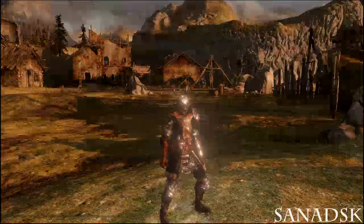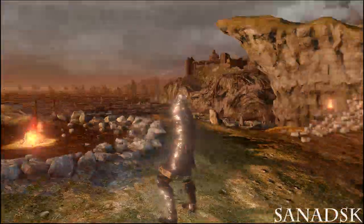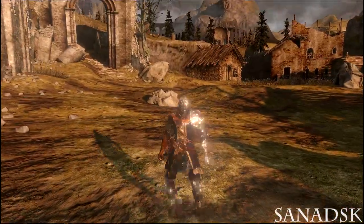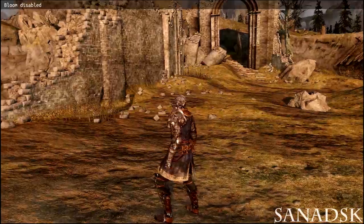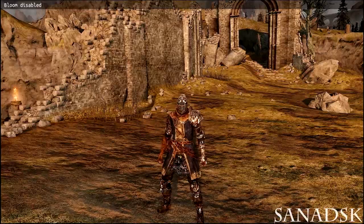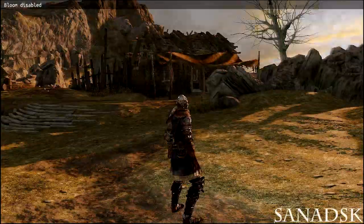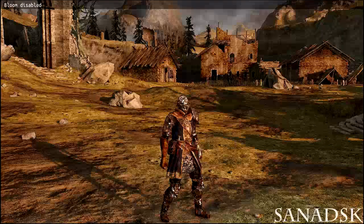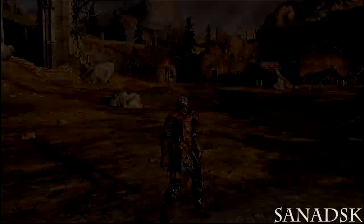The next item is a destroyed Elite Knight set. This may have been used to test how armor breakage looks. It's really cool to see a set in this state — when I remove the bloom you can see it clearly. It looks like it could actually be used as a set, as if your character just came out of a war.